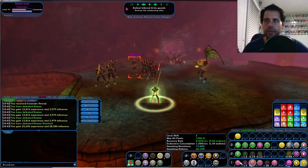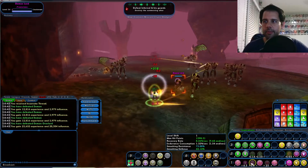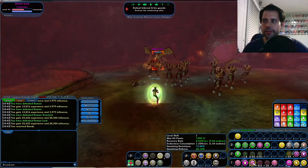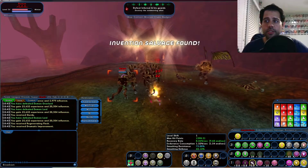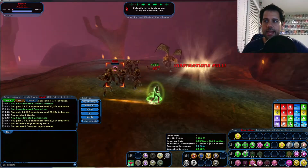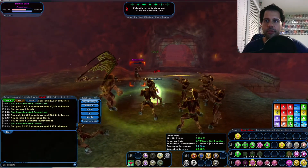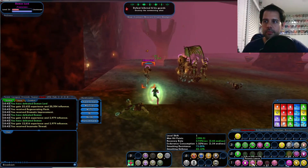I'm trying not to use the Incarnate stuff to show you that you don't really need it — turning those on would make things a lot easier. Remember, you're on a defender, so if you're on a team your damage will be pretty decent and you can definitely help out. This build will protect you — if the team gets wiped you'll be able to keep yourself alive and protect everybody. Just keep your distance.